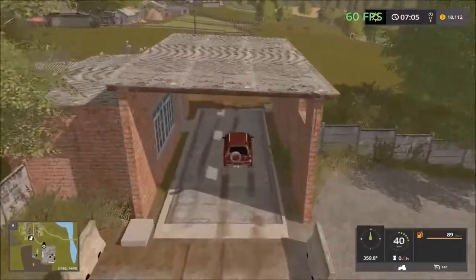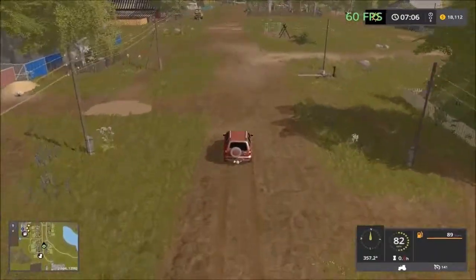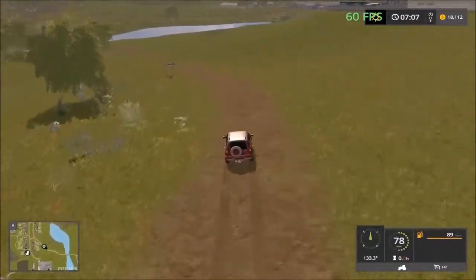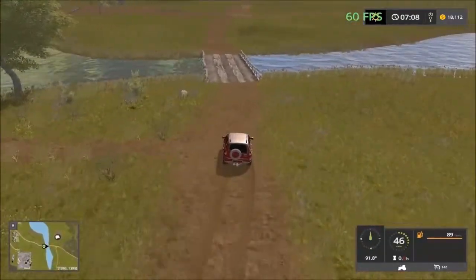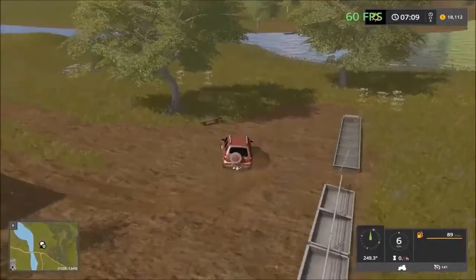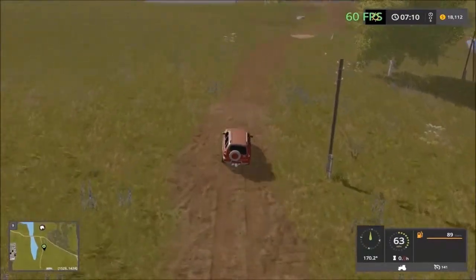Going back to the main road and heading south. That's the chicken farm there — you go there to take care of your chickens and the eggs. It's mostly dirt roads, no paved tarmac roads. This road is going to take us down to the sheep and cows and the two sell points down here. To the left is the sheep facility — troughs here, water and food. You have to be careful because there are some really deep dips in the road that can barrel roll you.